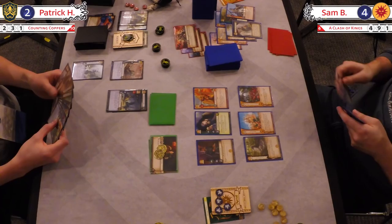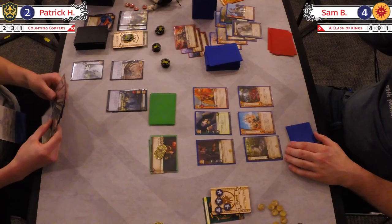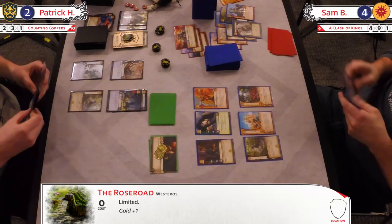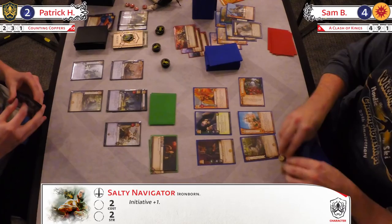Nobody wants to get wrecked — not in this game, not in this commentary booth, not out there listening. This is a championship — this is Worlds. Martell board's looking better and better. Poisoning Balin — I could write an essay about how important that was. There's another Salty Navigator. Just not enough — got to reduce action over on the Martell side of things.